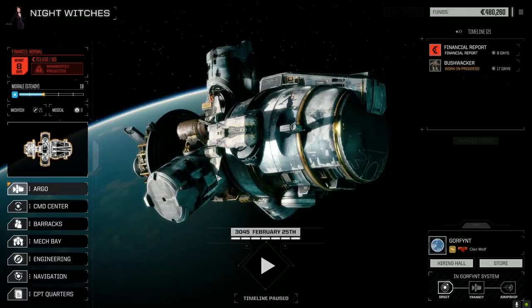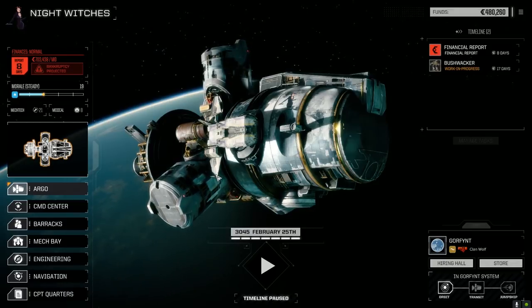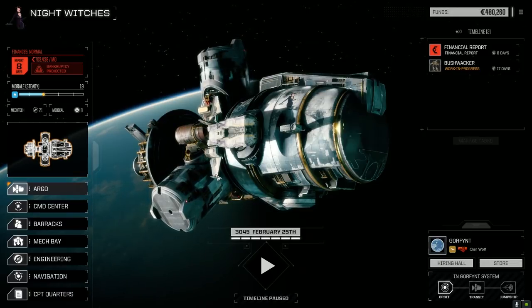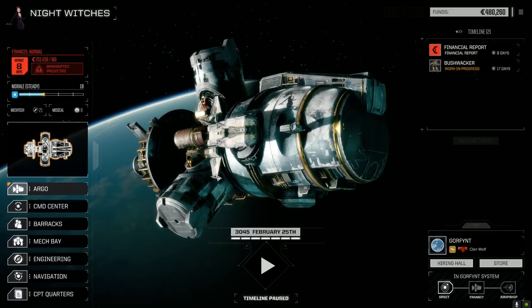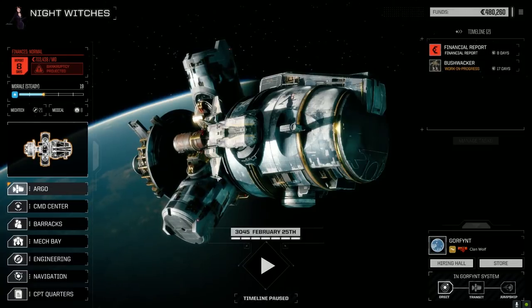Hey everybody, welcome back to another episode of Night Witches. I did read a lot of the comments about the Black Knight and I've adapted it slightly. That last mission really showed me a lot of the drawbacks of the way I had the build, and thank you so much for posting everybody — I really appreciate all the comments. I still have to tweak the build; so many things have changed since the last version with the way masks work, supercharges, TSMs — all that kind of stuff.